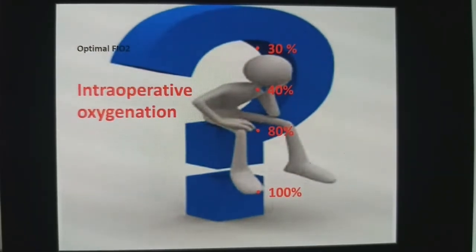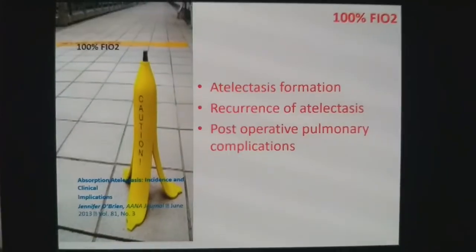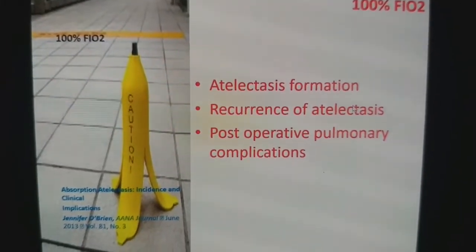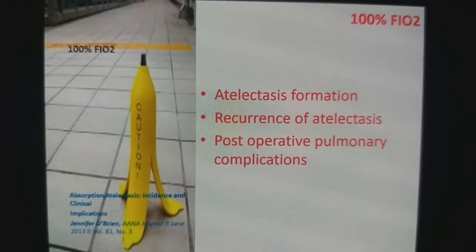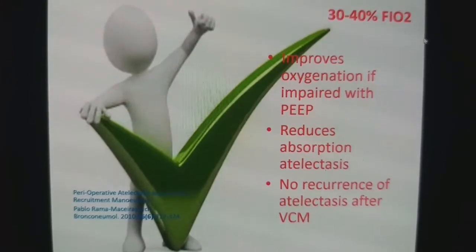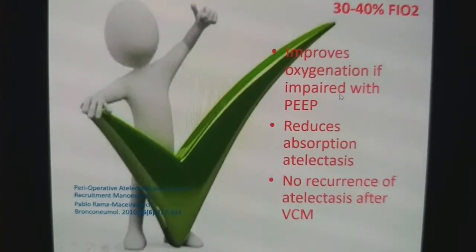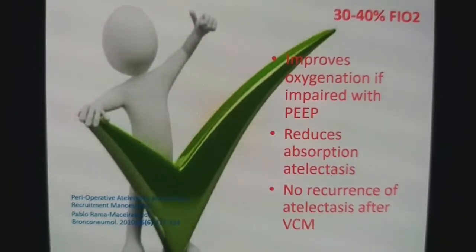What should be the effort in the peri-operative period? If you are using FiO2 of 80 or 100, it increases atelectasis formation and recurrence of atelectasis is possible. It leads to higher post-operative pulmonary complications. So the optimal FiO2 is 30 to 40 in the peri-operative period, which improves oxygenation, reduces absorption atelectasis, and prevents recurrence of atelectasis.